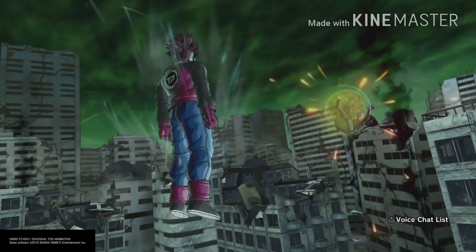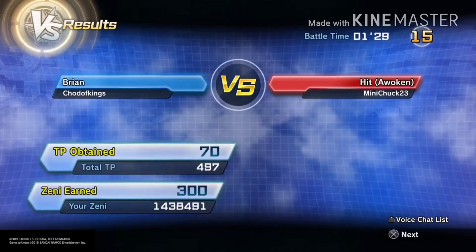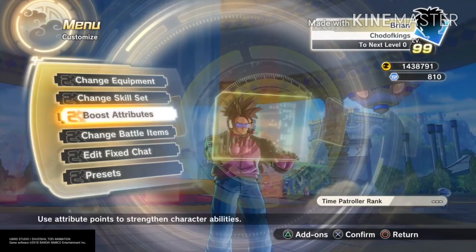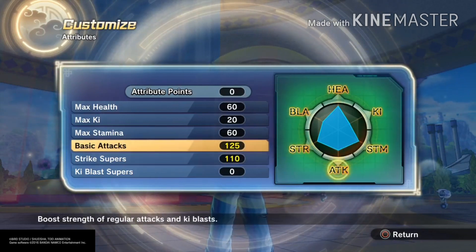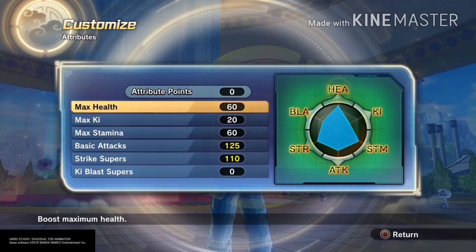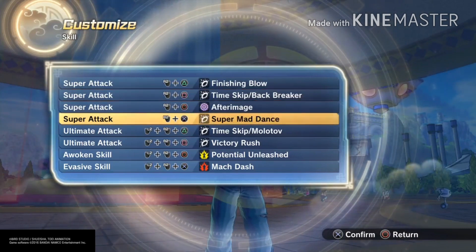I just time-skipped — the time skip is massive. Now I'm going to show you guys my stats and preset. I'm in Conton City — not Tokitoki City, that's from Xenoverse 1. My preset has 125 basic, 110 strike supers, which is good if you ever want to use moves as backup, 60 stamina, 20 ki, and 60 health — I'm an idiot for putting 60, I should have put 125. My moveset is: Finishing Blow, Time Skip, Back Breaker, After Image, and Super Mad Dance.